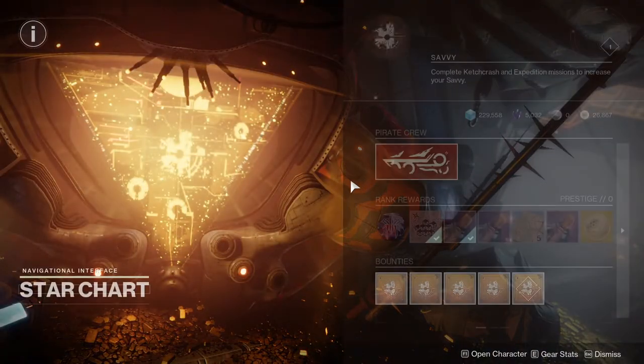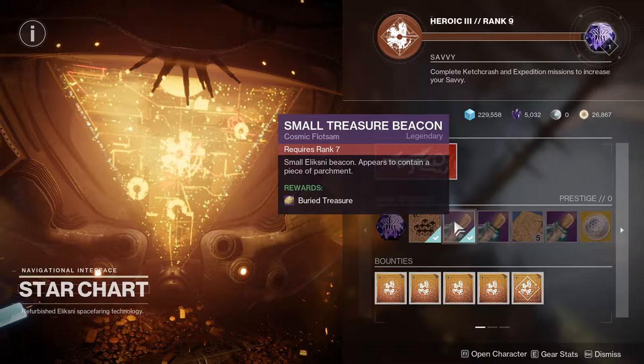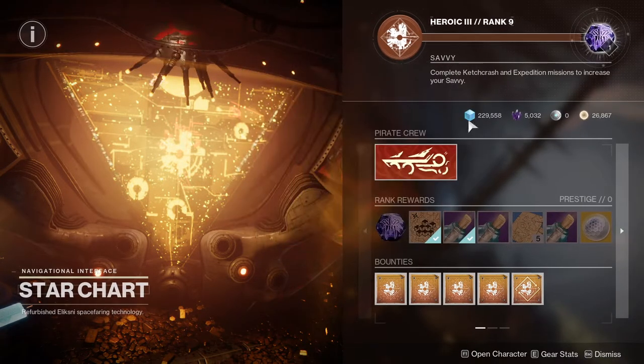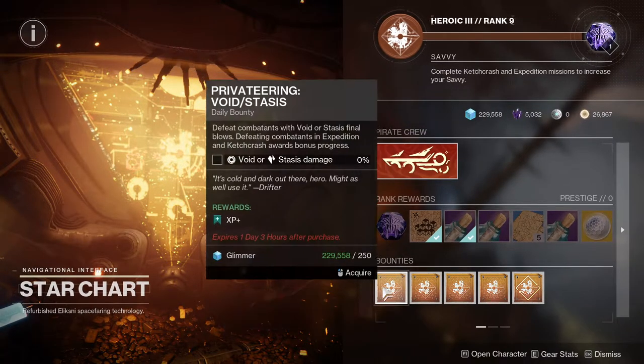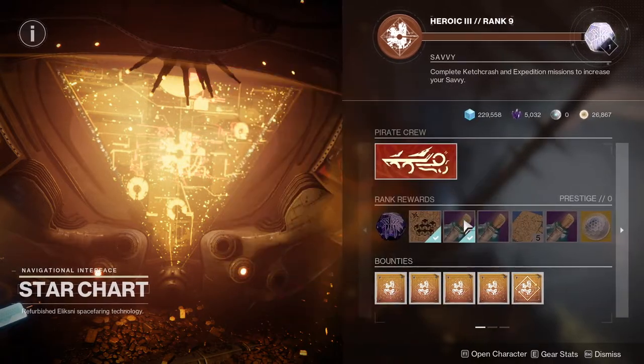The small treasure beacon is at the star chart — you need to be rank seven with it, which isn't hard, you just have to play the new activity specifically. Note that bounties don't actually help with progression toward rank, so just be aware of that.